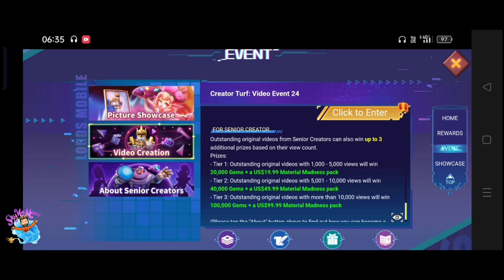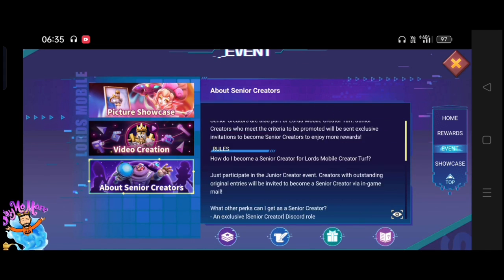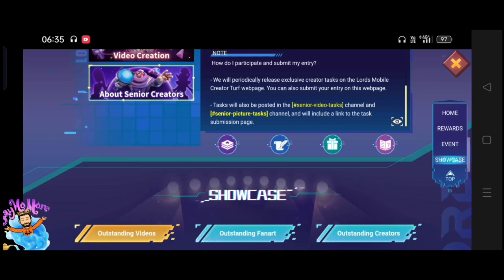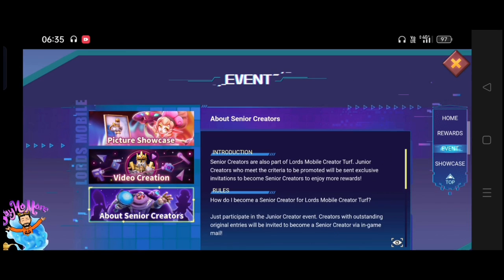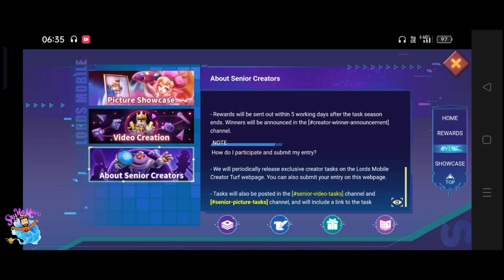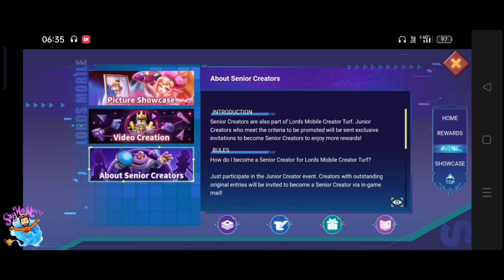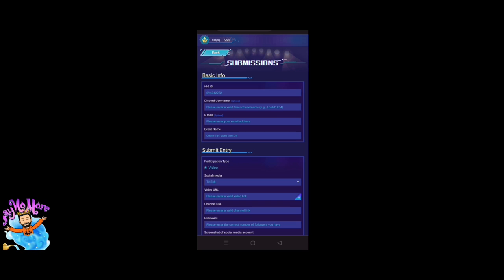Let's talk about how you can enter the Creator Top event. You have to go to News and navigate to the Creator Top section. There are many options in Creator Top where you can get information. To enter, go to the picture or video section, click to enter, and then fill out the form.